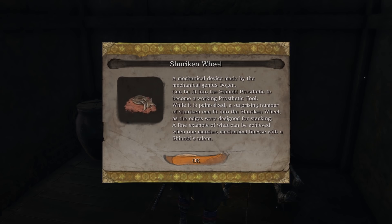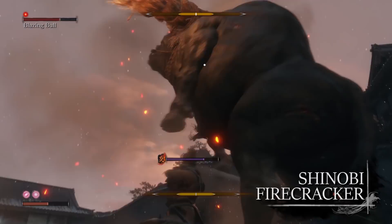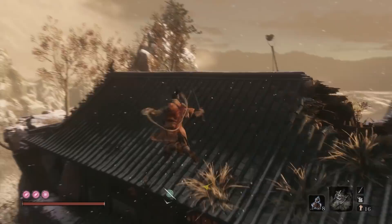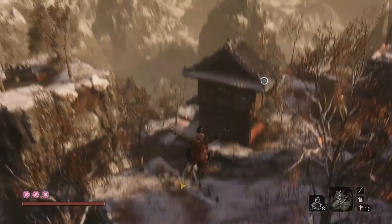The next Prosthetic tool you'll find is the Shinobi Firecracker. This allows Sekiro to unleash an arc of firecrackers directly in front of him, blinding enemy opponents, stunning them for a short time and dealing posture damage to beast type enemies.